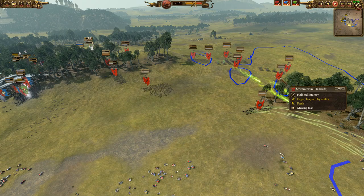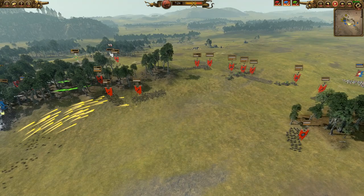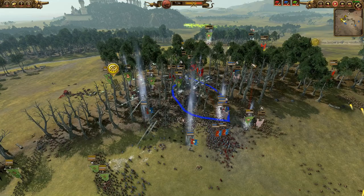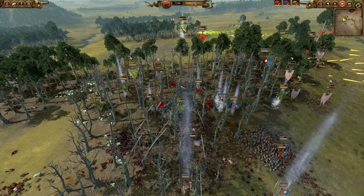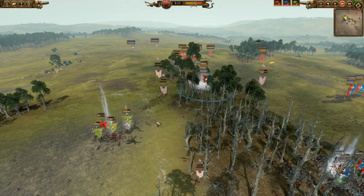The Knights of the Realm are trying to flank around the sides of these remaining units and get into the Warp Lightning Cannons. The Skaven player does a good job recognizing that and keeps a couple of units in reserve just in case - Storm Vermin with Halberds. Maybe a little over-committing here with three units of Storm Vermin with Halberds - that's almost 3k. I think he could have used those in the main fight, but at this point the battle is pretty much over.